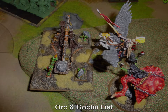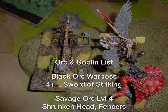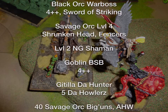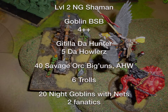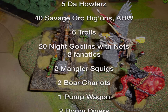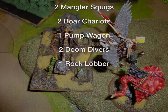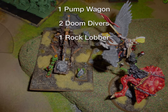For the Orc Army — pretty stock standard — you've got a Black Orc Warboss with a 4-up Ward. A Savage Orc level 4 with the Shrunken Head, Fencers, Blades. A level 2 Night Goblin Shaman with a Spell Scroll. A Goblin BSB with a 4-up Ward save. One special character, Gatilla da Hunter, with 5 Wolf Boys. A big block of Savage Orc Big'Uns, 6 Trolls, 20 Night Goblins with Nets as a bunker with 2 Fanatics. Double Mangler Squigs, 2 Boar Chariots, a Pump Wagon with the Sail upgrade, 2 Doom Divers, and a Rock Lobber.